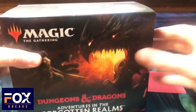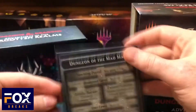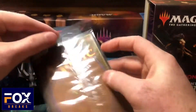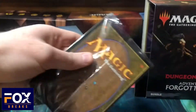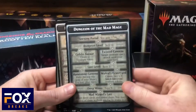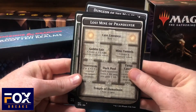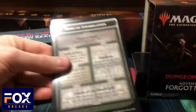All right, so when you get the bundle, the cool thing in here is you get these bigger dungeon cards. So if you want to see those, here they are: Dungeon of the Mad Mage, Lost Mine of Phandelver, and Tomb of Annihilation. Those are pretty sweet — I know some people are getting the bundles just for those.